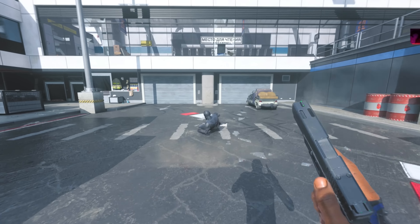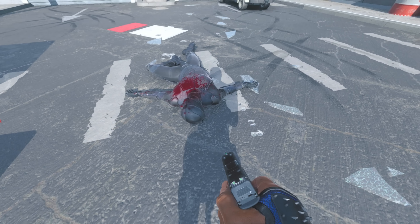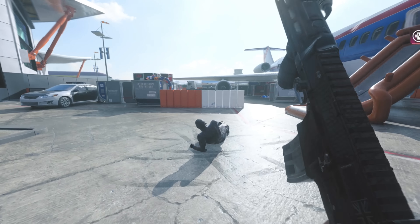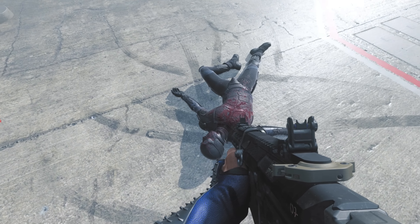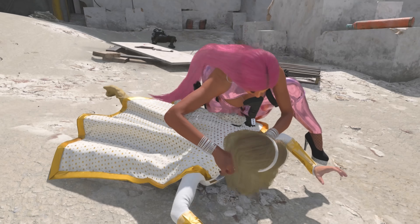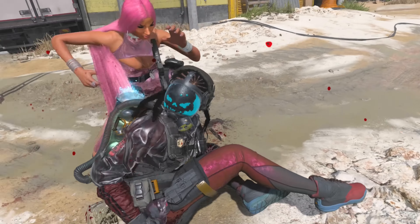Last but not least, the down version. Nobody outruns the A-Train. Pretty similar to the standing up version, except you smack them in the face first, then spin their head like a spinny top. Personally, I think this finishing move is fire — it really does fit A-Train. It's not an exclusive finishing move, so if you wanted to, you could use it on anyone — Nikki, 21 Savage, whoever you want.